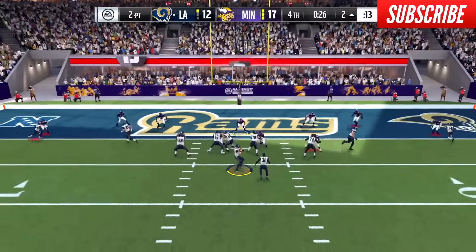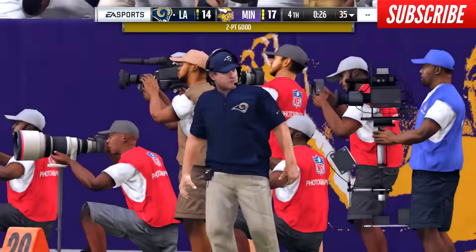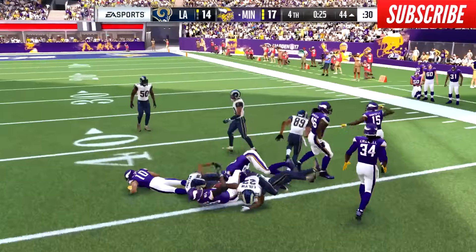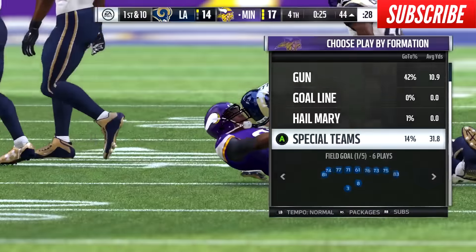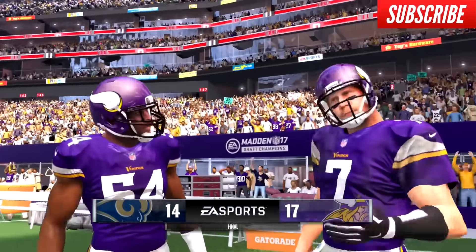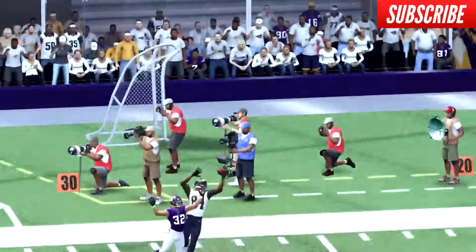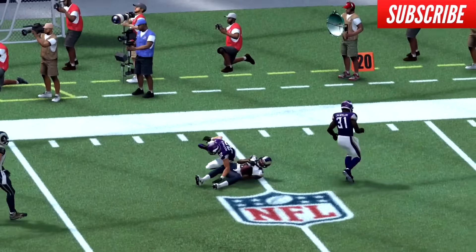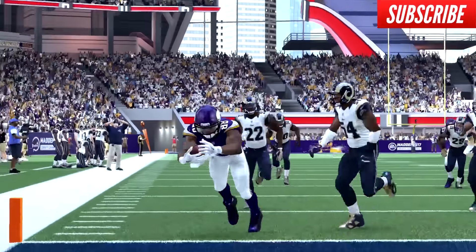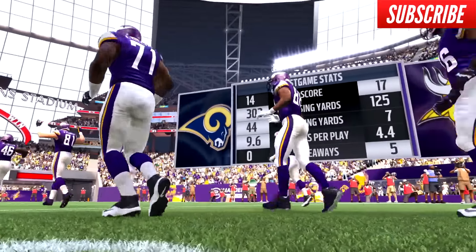I'm up by five. Drew Brees runs for the two-point conversion to make it 17-14. Now if we recover the onside kick it's over — and we do just that. Amari Cooper scoops it up and I have completed my first Draft Champions event, winning all four games. I really enjoyed playing with this team. The defense was perfectly set up — I could have used better offense but that defense was an offense on its own with a bunch of touchdowns, sack fumbles, and Ray Maualuga was fantastic. Get those pass rushers and secondary players to take the football away.